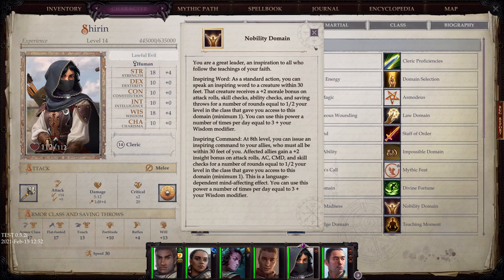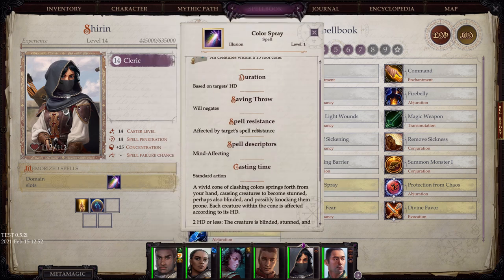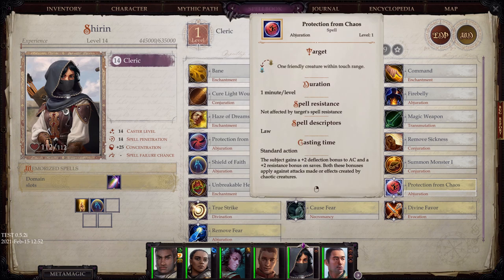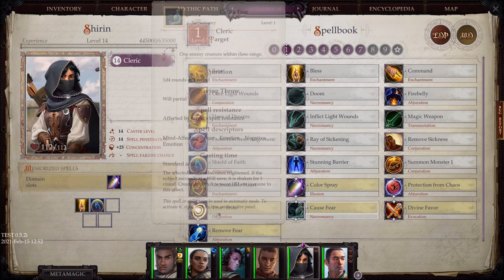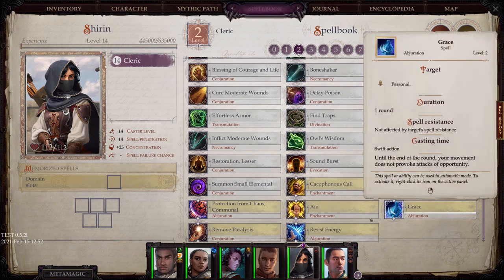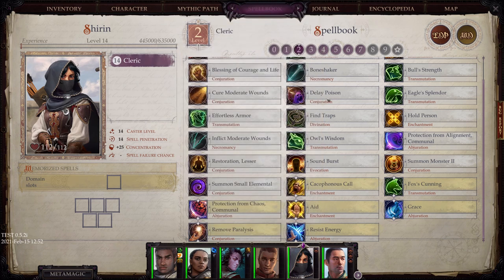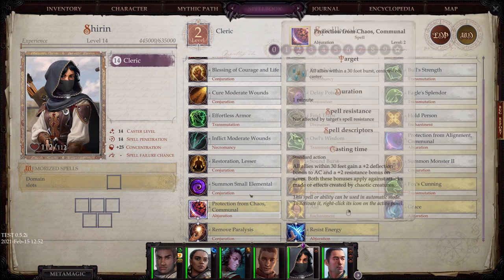At level 1 in this combined spell list: Color Spray, which affects all creatures in a particular cone doing different effects. Protection from Chaos, which is very helpful. Divine Favor giving you a luck bonus, and Remove Fear along with Cause Fear. Cacophonous Call fills your target's mind with blaring discordant sounds, causing them to become nauseated if they fail a Will save. Fox's Cunning adds an intelligence bonus. Protection from Chaos Communal is obviously very helpful. And you get Rage, See Invisibility Communal — very, very helpful.